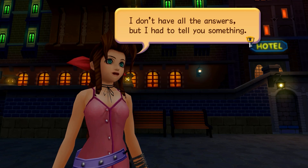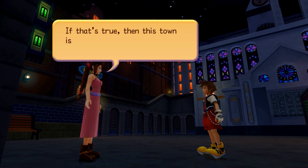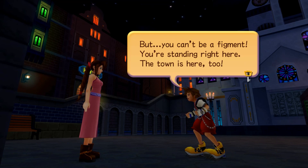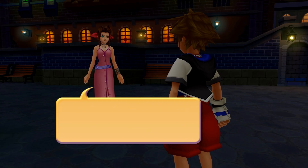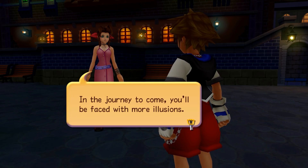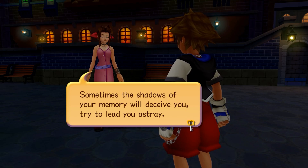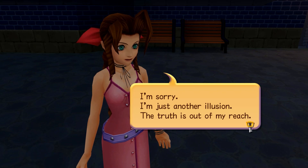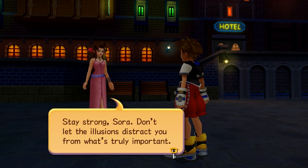I don't have all the answers, but I had to tell you something. Your memories created this town — if that's true, then this town is just a figment of your mind, and so are we. But you can't be a figment, you're standing right here. I'm not really me — I don't remember the things I should, and I sense things I shouldn't. Sora, beware your memories. Sometimes the shadows of your memory will deceive you and try to lead you astray. I'm just another illusion — your truth is out of my reach. Stay strong, Sora. Don't let the illusions distract you from what's truly important. That's pretty meta if your mind is saying beware your own mind.